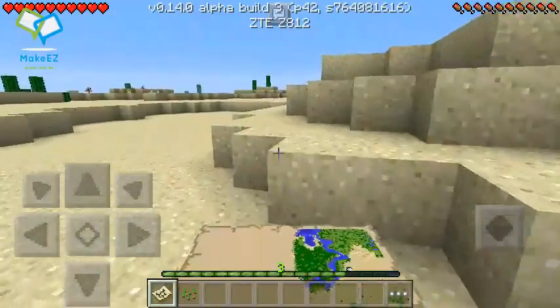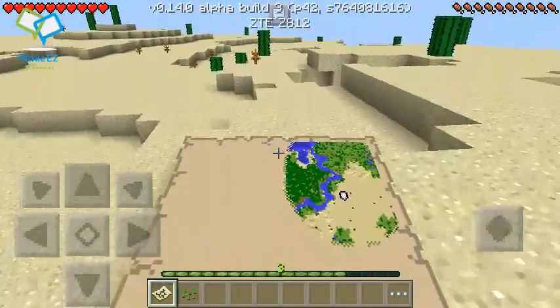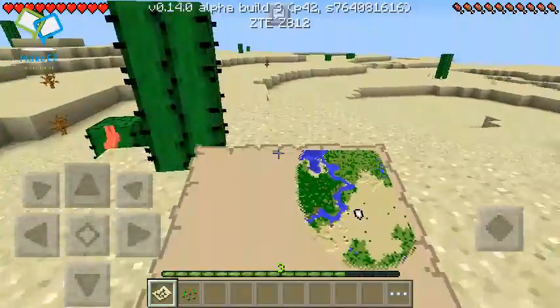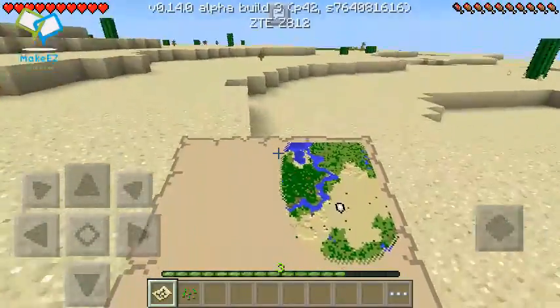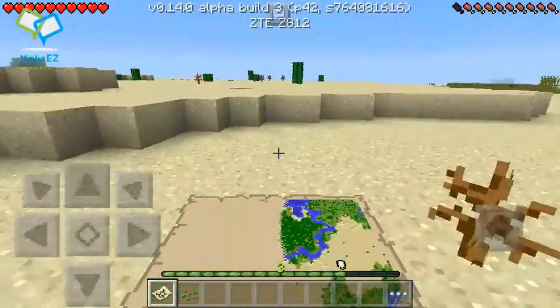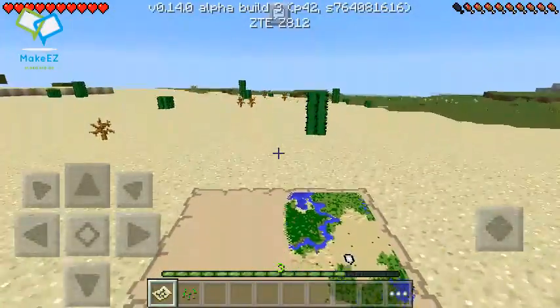Let's see what happens if we go all the way to the bottom of the map — does it generate new terrain or does it just stop? That's my question about what the map does for pocket edition. I know what it does for consoles, but not for pocket edition. We're going to run down here and see.